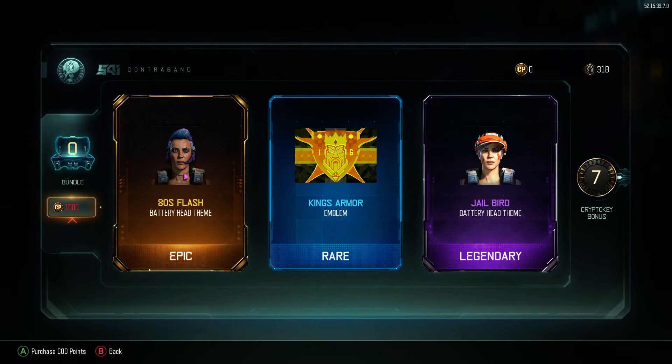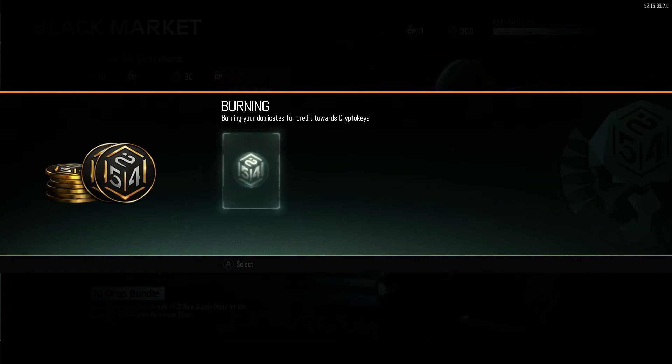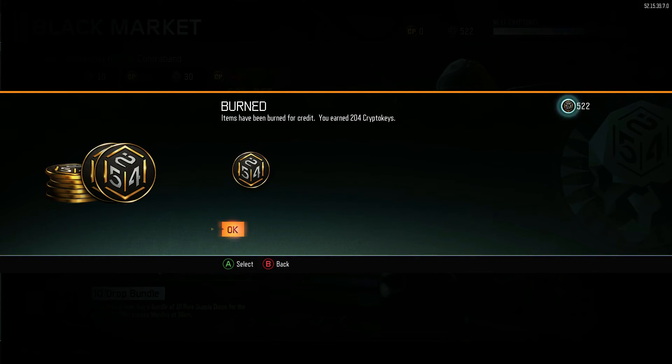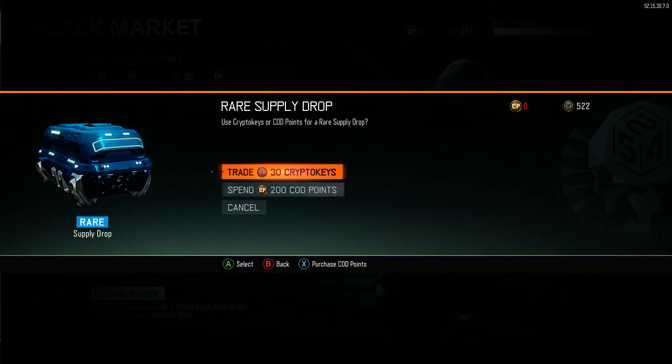Alright guys, we got 318 crypto keys, we're going to burn our duplicates real quick. I'm hoping we're going to have almost 500 crypto keys after this is over. 455 — okay. 507. Here we go — 522, it's going up boys! 522 crypto keys. We started with 11, we're going to go ahead and open one rare supply drop.